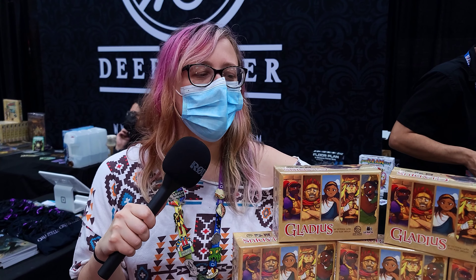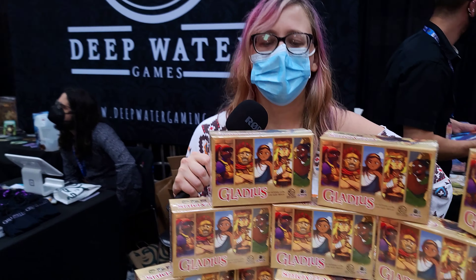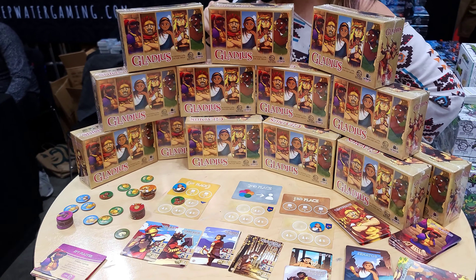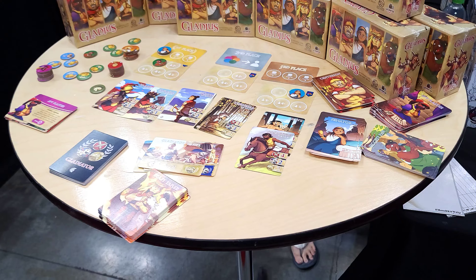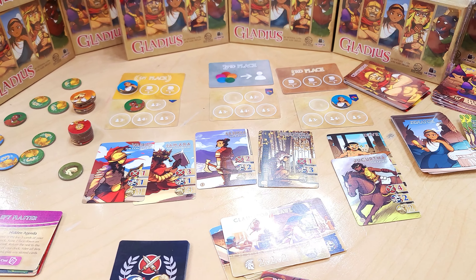Hello, I am Elle with Deepwater Games, and what I've got right here for you is Gladius. This was created by Cat Quartet Games. This is a betting and blind programming game. In Gladius, you're going to be playing as a Roman spectator, trying to get really rich by really messing around with some gladiatorial fights.